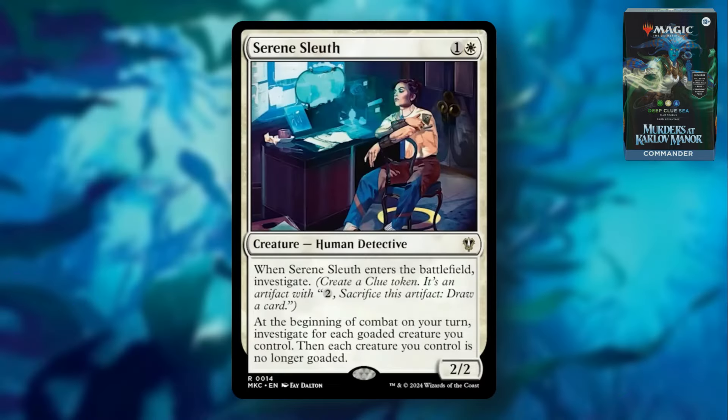Serene Sleuth is a one and a white creature Human Detective. When it enters the battlefield, investigate. At the beginning of combat on your turn, investigate for each goaded creature you control, then each creature you control is no longer goaded. Goaded basically means the creature has to attack players other than you and must attack each turn if able. The whole theme of this deck plays around the goaded mechanic quite a lot, so this card will be really powerful in the pre-con or upgraded pre-con. It's probably not generically great, but it's a decent card that fits into either detectives or clues. If an opponent is goading your creatures, you can also turn that off and have more control over your board.